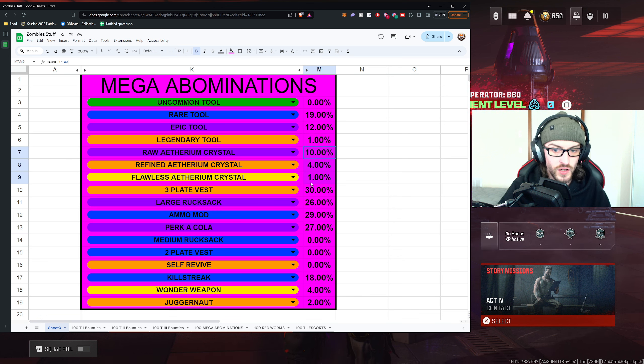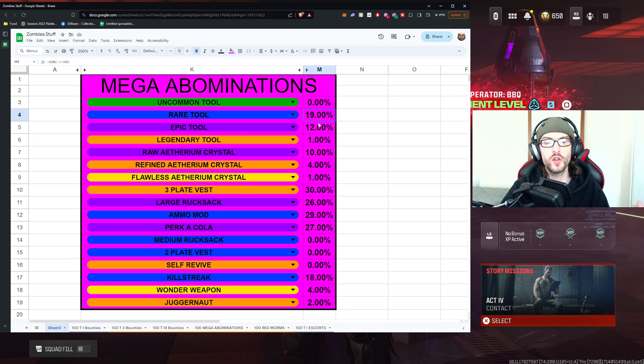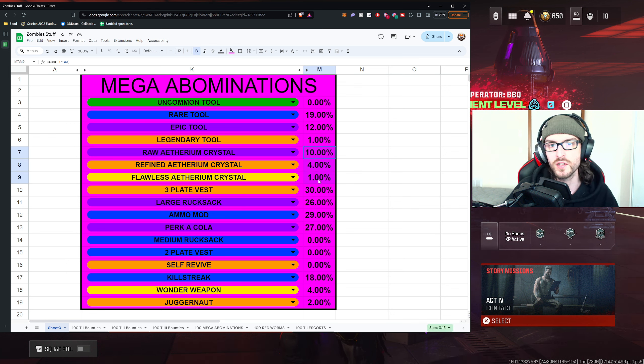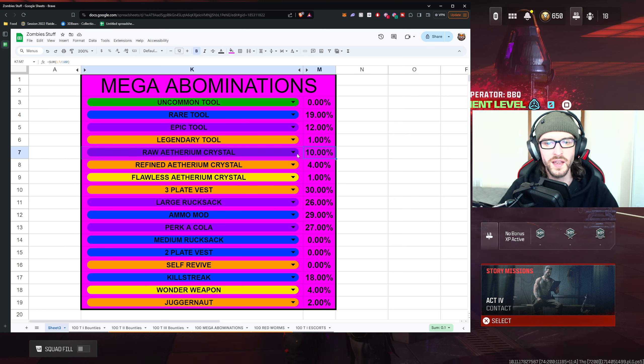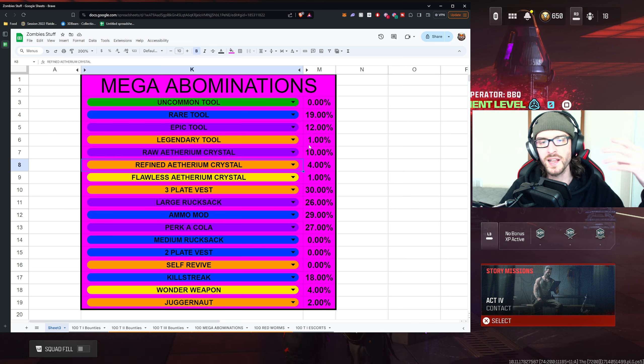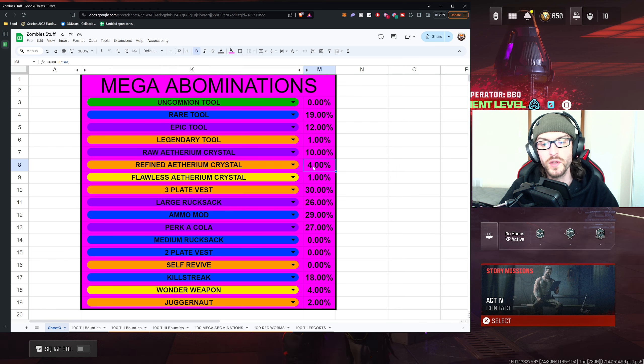Now let's get into the Ethereum crystals, because I thought this was interesting. Despite having pretty good rates among the tools, we didn't have crazy good rates among the crystals. We had a 10% chance of getting a pack 1 crystal. I don't really think that rate needs to be higher — maybe 5% just to inflate the loot pool. But getting a pack 1 crystal from completing something in the high threat zone, especially a mega abomination, even though there are ways to farm it, is meaningful. I was only able to get 4 refined crystals. The rate is pretty good, but maybe 1 in 10 would be ideal.